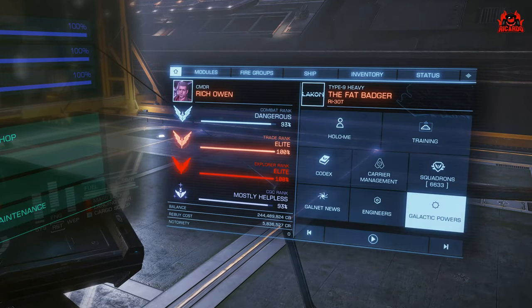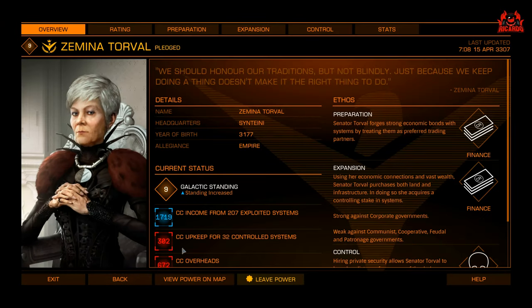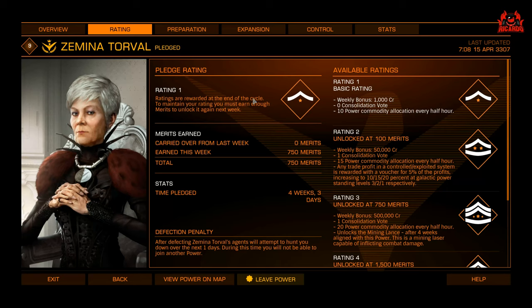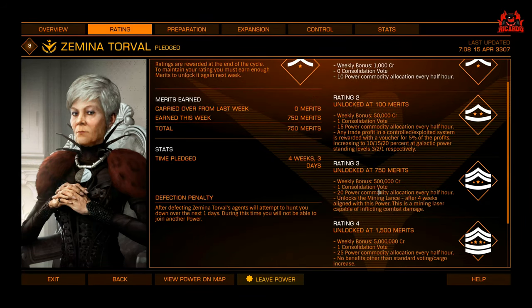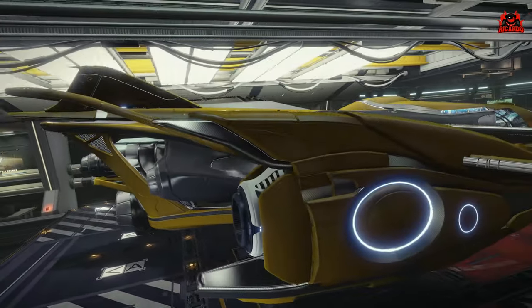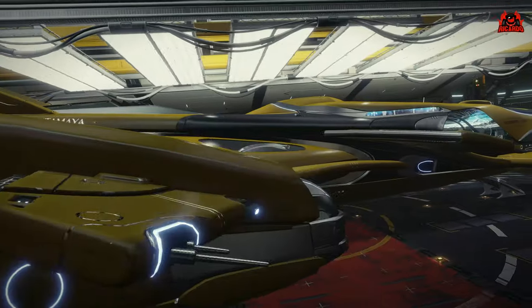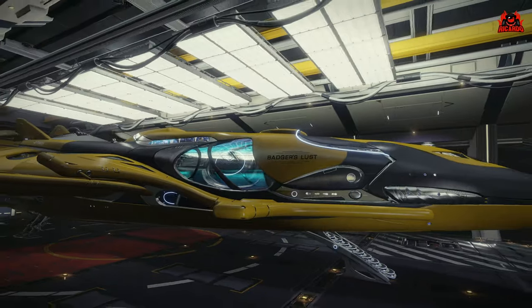Once you've done that you will have achieved the correct level in power play. You can check that by going to galactic powers, down to Zemina Torval, and see where your galactic standing is. If your standing is still rated at 1, you'll have to wait until the Thursday tick-over, which updates the game — it happens generally around 10 o'clock British Standard Time.